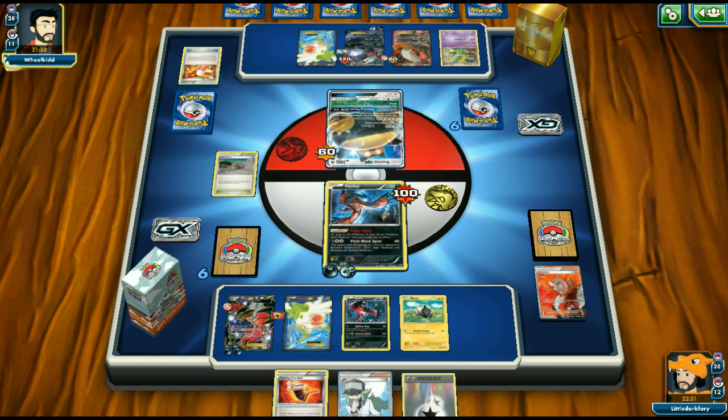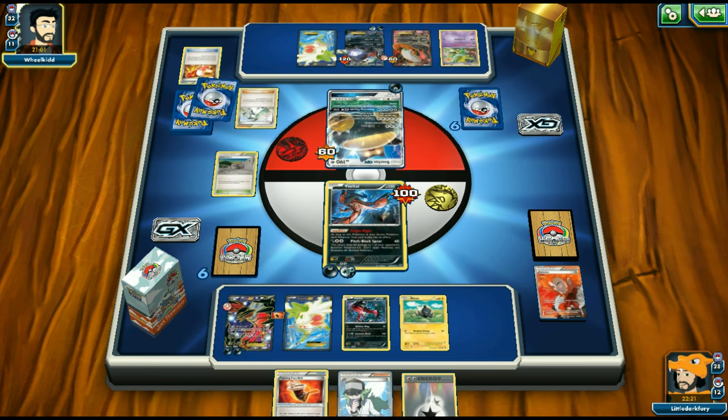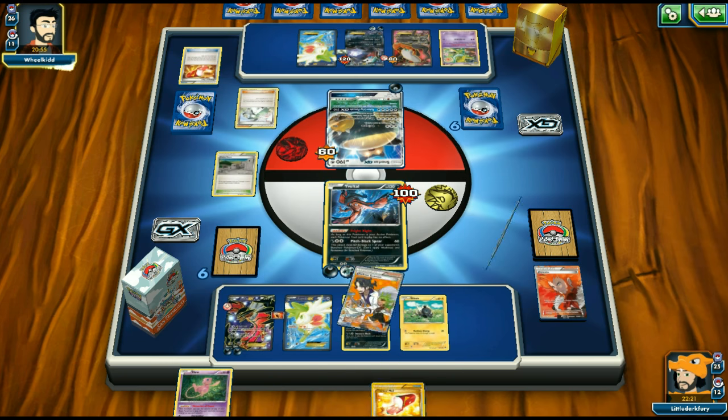Max Elixir doesn't find energy. I put a Dark Energy on Eelektross EX and Lysandre out the Snorlax, which has four retreat cost and can't use Float Stone because of Fright Night. Pitch Black Spear for 60 traps it in the active spot. We could have hit the Dark Ride on the bench but hitting Snorlax for 60 is fine since it needs a lot of energy to attack. Eelektross EX should have no problem destroying it later.